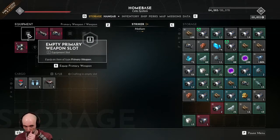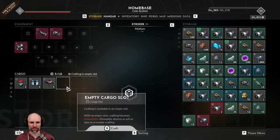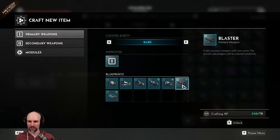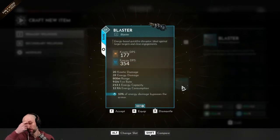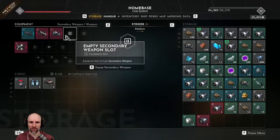I want to craft a blaster for this thing. Good blaster, good blaster — here we go. I had to relearn it. Energy damage bypasses the armor — sure, sounds nice.